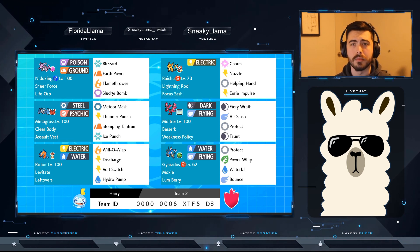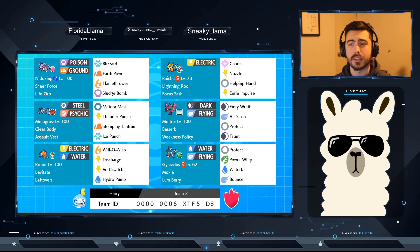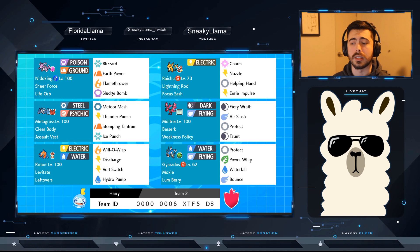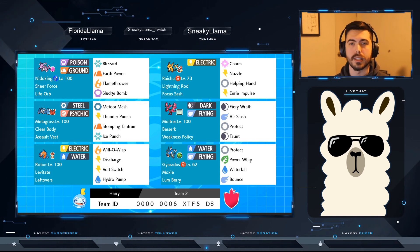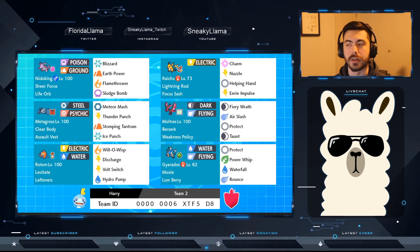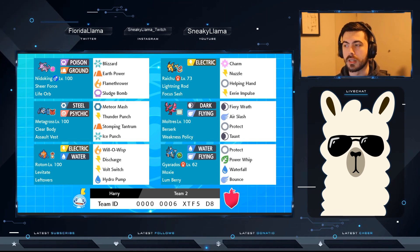Power Whip, Waterfall, Bounce — get that max speed boost. Lum Berry just to prevent burns because there are a lot of Will-O-Wisp users right now; Dragapult with Will-O-Wisp is pretty common, especially after the Player's Cup. Moxie — really just planning to steamroll with it — and then partnering up with Raichu is the key, keeping those Electric-types away from it.